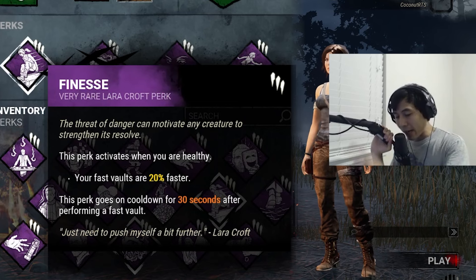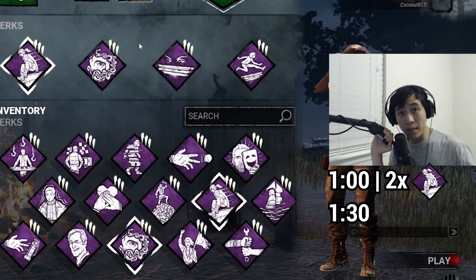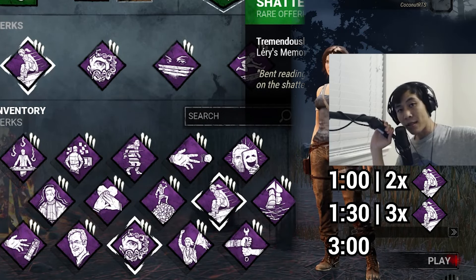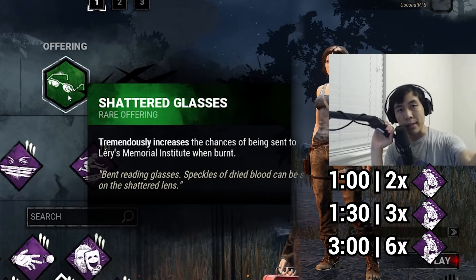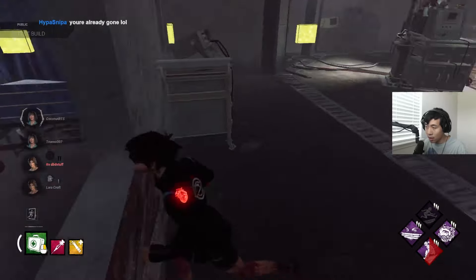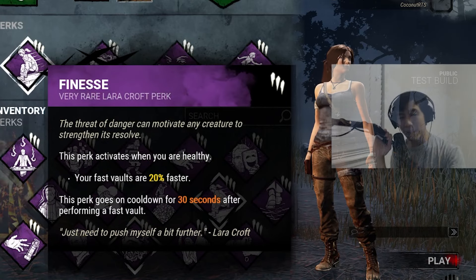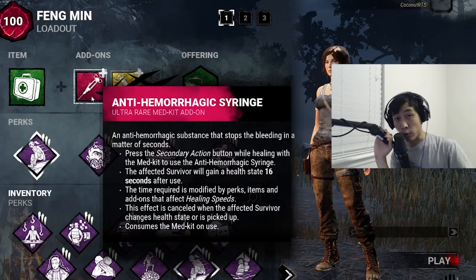This allows us to buy more time to burn through Finesse's 30-second cooldown. If we can chase the killer for one minute, we can use Finesse twice; 90 seconds, three times; a full three minutes, six times. Thanks to Lerys, the most window-abundant map in the game. If we get injured, Finesse deactivates — but that's okay because we can instantly heal with an Anti-Hemorrhaging Syringe.